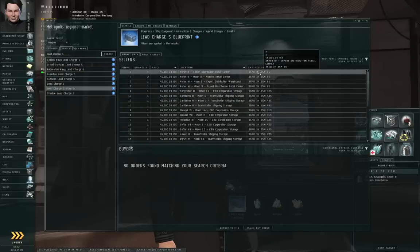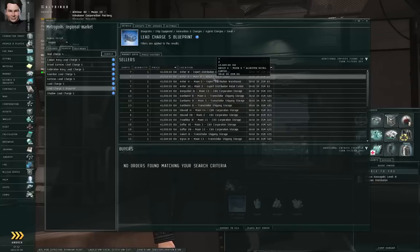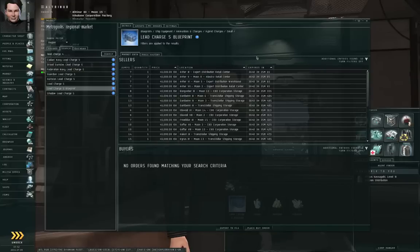Remember: if a market order has an expiry time of 364 days, then it's being bought or sold by an NPC. If it's 90 days or less, it's being bought or sold by a player. There are very few things that NPCs will buy and sell directly on the market, but blueprints they will — Tech 1 blueprints anyway, the basic versions of stuff.